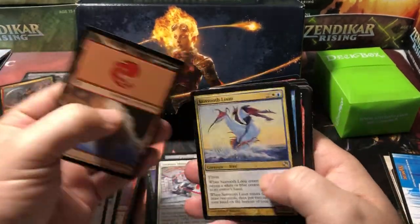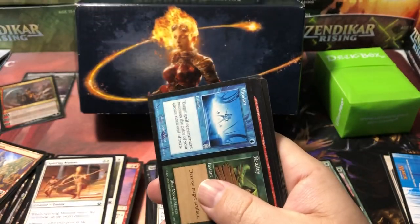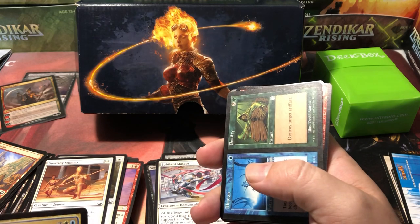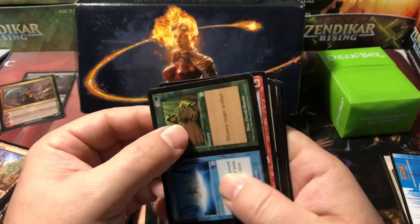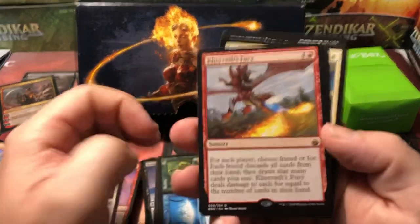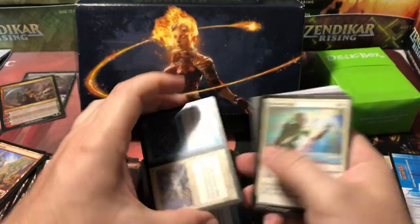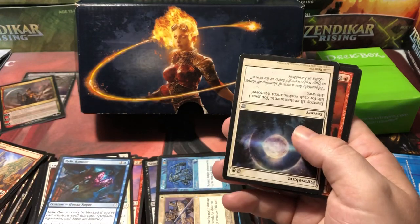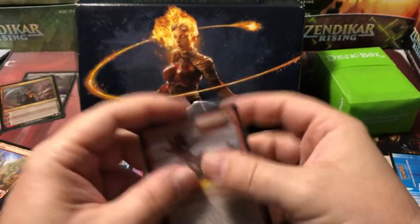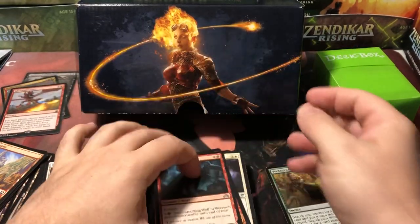I have no idea what that set symbol is — that's got to be a Dual Deck or something. An Apocalypse card, Illusion/Reality. Dual Decks — Venser vs. Koth. One of the original split cards; I had high hopes for those. We've got a Battle Bond rare, Corvast Fury — $2.14 and in good shape. An Invasion split card, Blessed Light from Dominaria, an Innistrad uncommon. More Innistrad and Dragons uncommons, Shadows uncommon.